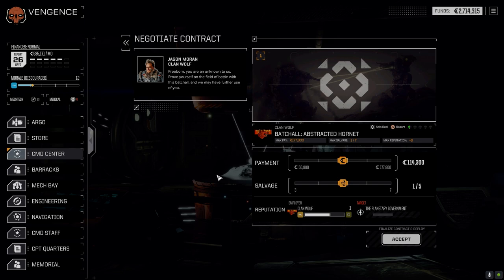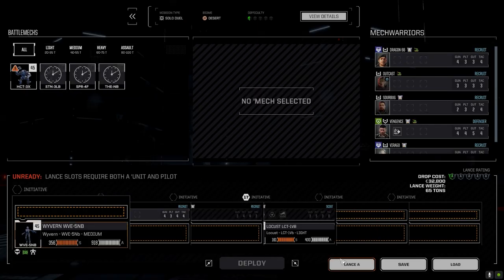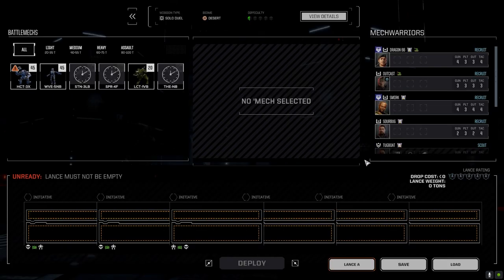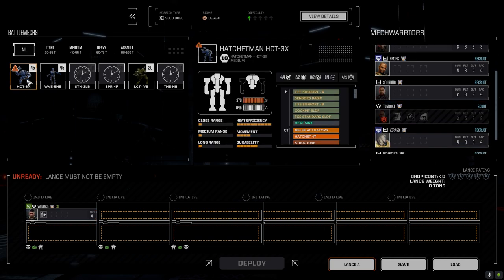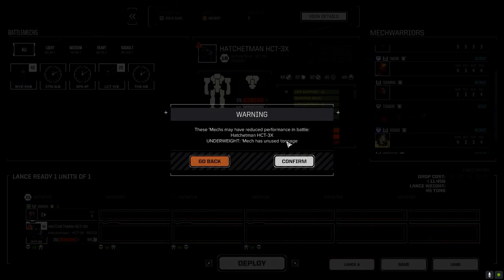Let's take this mission today and hope we don't get brutally murdered. I'm going to go full salvage on this because we're not going to get much C-bills. We'll go ahead and do load, clear, apply — that's so much faster. Vengeance and the Hatchetman, and let's hope we don't get killed. We don't have full used tonnage but not much I can do about it.